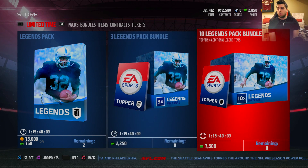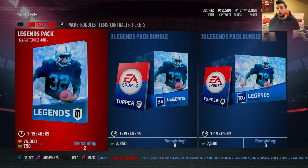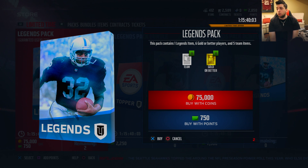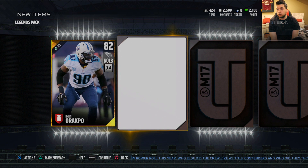I just bought all the bundles that are available, so we're gonna get to that in just a second. But first I want to go ahead and open up the two individual ones — it comes with 16 items, six gold or better. That's pretty good, but you know, the way my luck's been going, that's the type of cards I'm about to get.